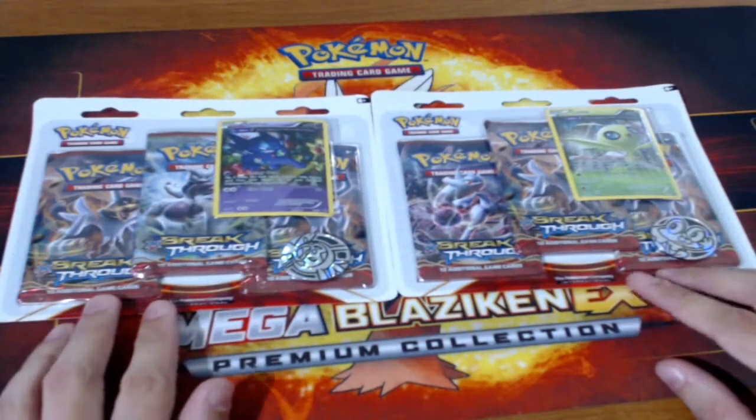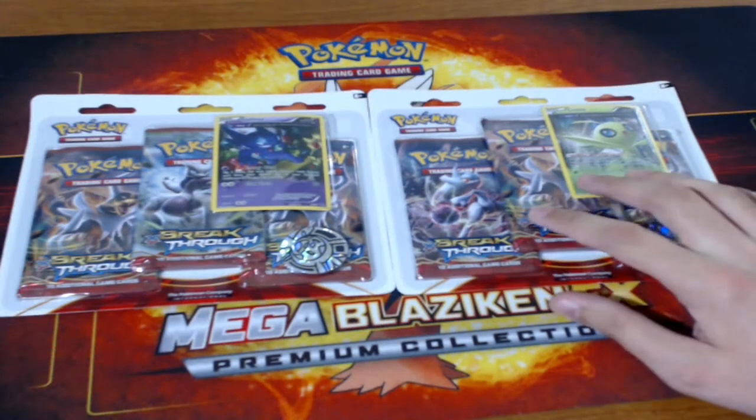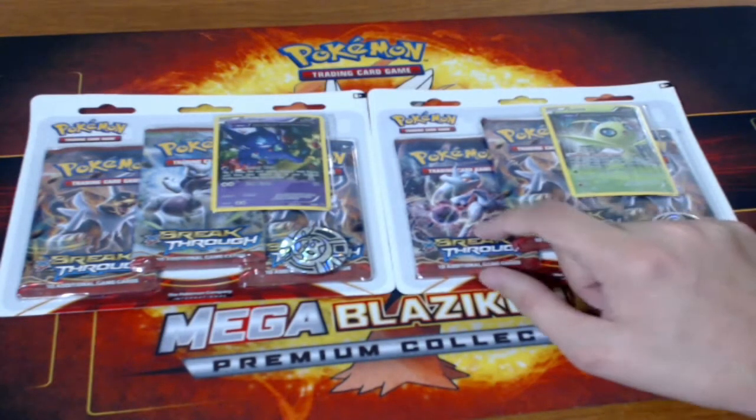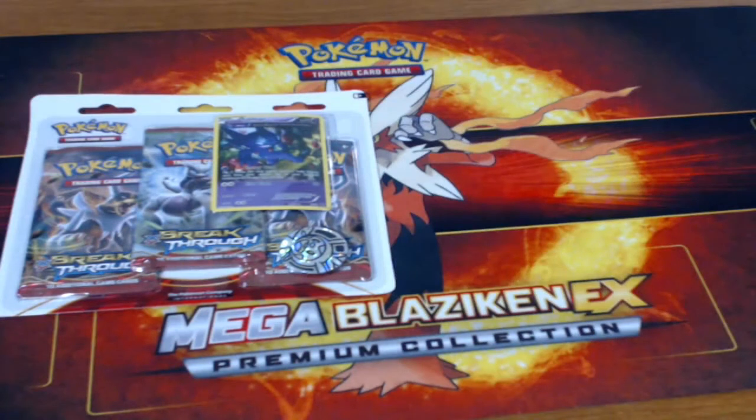I've been doing quite a bit of these blister packs, and the reason is, without ordering online, this is one of the most cost effective ways of buying packs. At Walmart, one of these is $11.99, compared to getting one booster pack for $4.18, and if you get the booster pack that comes with a promo card it's like $4.98. So you pay $12 for one of these, or like $12.60 for just three packs, so you're saving $0.60, which doesn't seem like a lot, but if you're buying them quite often, it does add up.